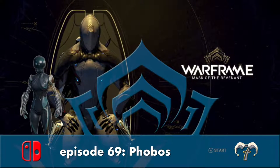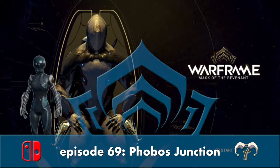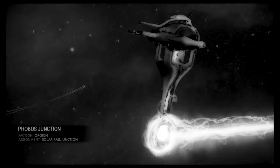Episode 69. Node: Phobos Junction. Faction: Orokin. Mission: Solar Rail Junction.